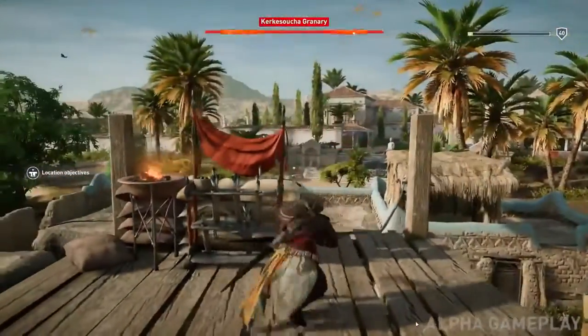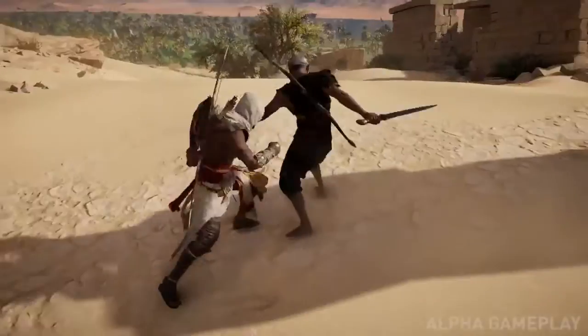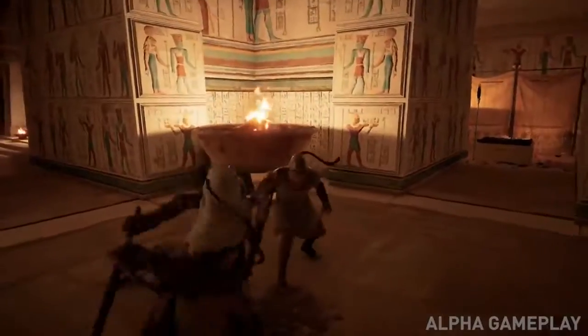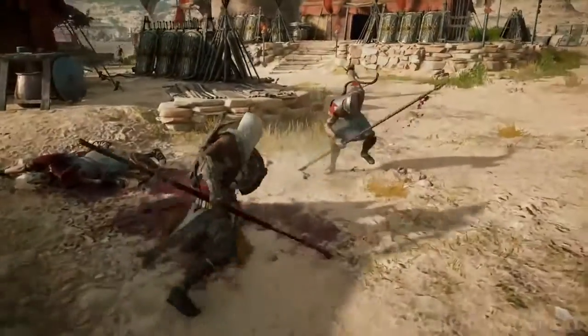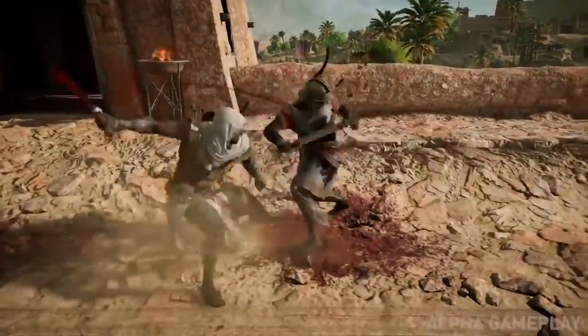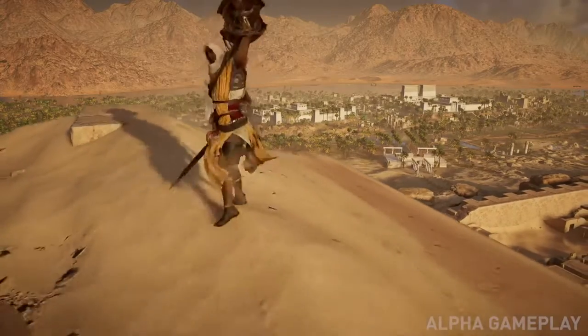For melee weapons, we have many. You can fight barehanded, with a sword and shield, with a spear, with heavy blunt weapons like maces, with heavy bladed weapons like giant axes. You can fight with what we call a scepter, which is a very fast staff, or dual-wield with two short swords. You also have two major types of attack — the light attack and the heavy attack — and these build combos, so each weapon has a different combo output.